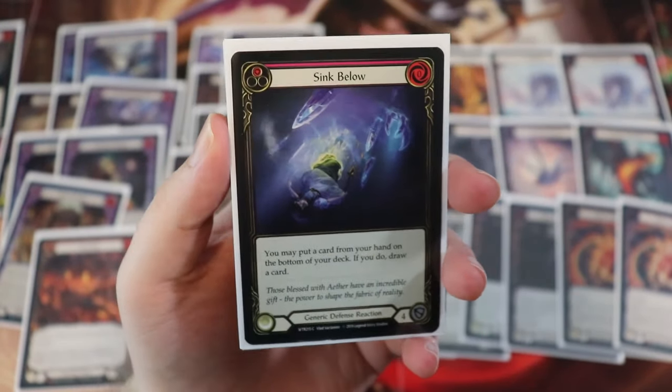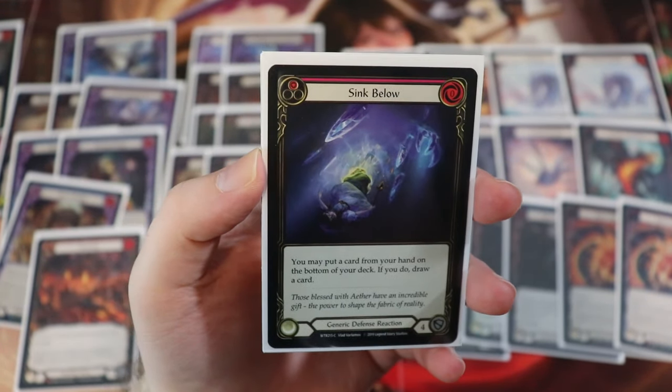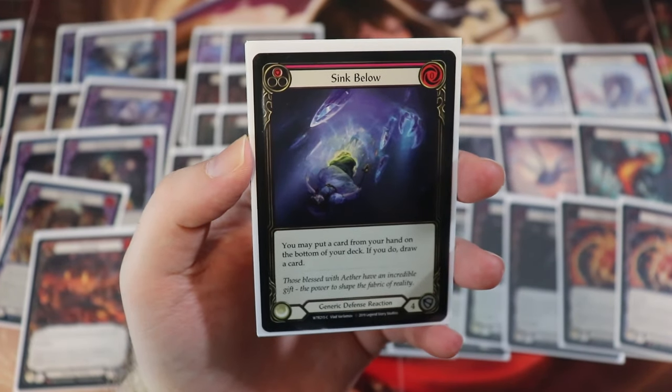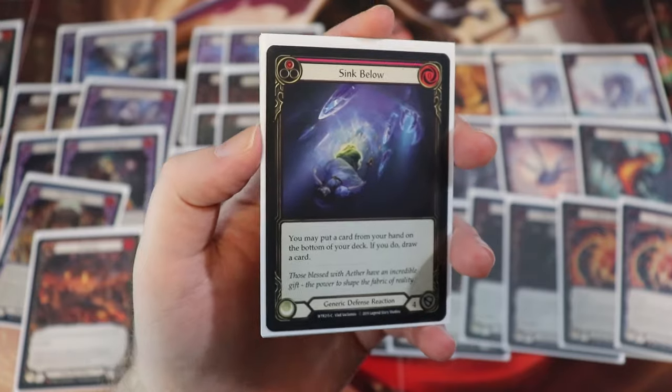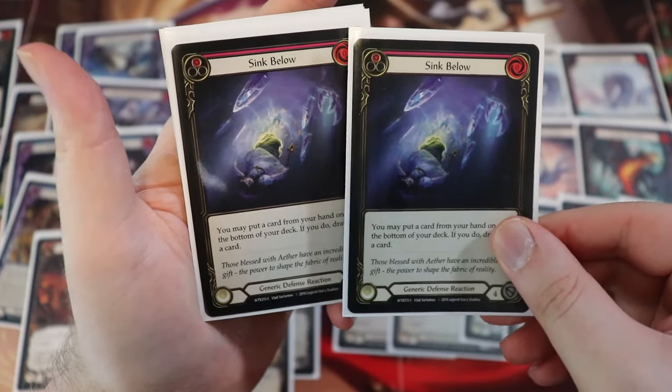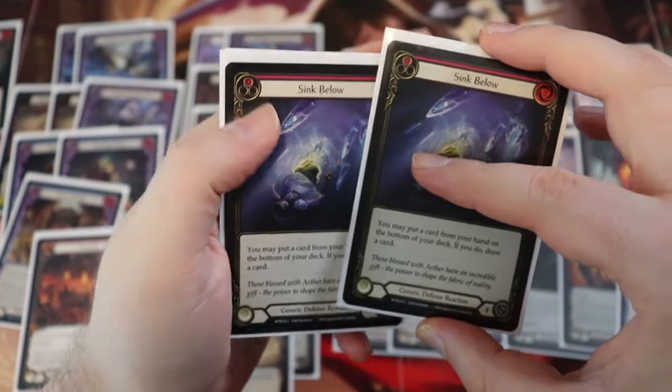Next up, we have another really solid one with Sink Below — a defense reaction, zero for four, and we can put a card from our hand on the bottom of our deck; if we do, draw a card. It's an absolute Flesh and Blood staple, so we are running two Sink Below. It's really good against Dominate attacks.